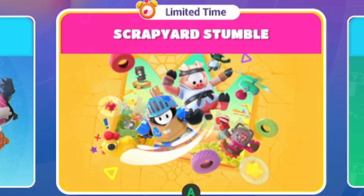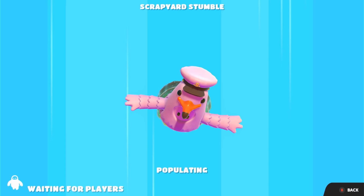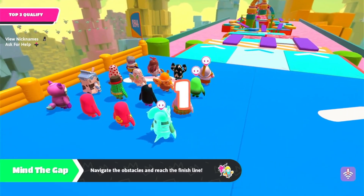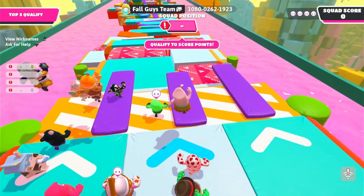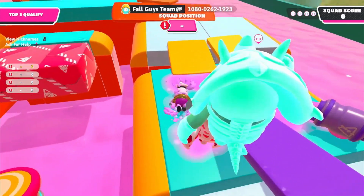Let's check out the Scrapyard Stumble LTM and see what's going on. We've got brand new levels, a knockout refresh, Bubble Trouble is back — this update is absolutely huge. This seems to be a squad game mode with 16 players. When was the last time we had a creative round in a squad show?